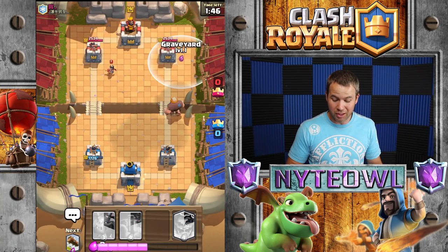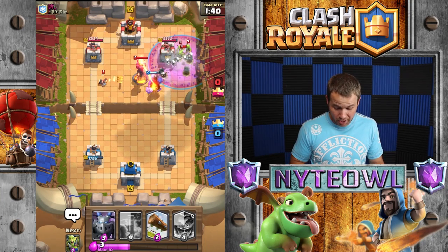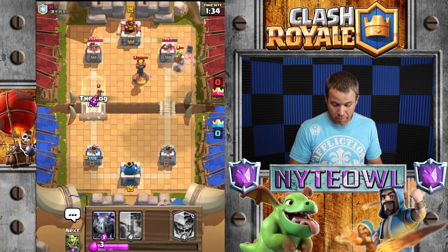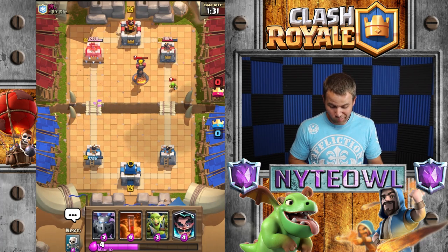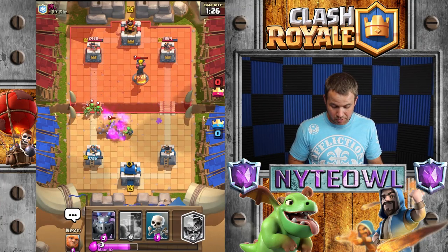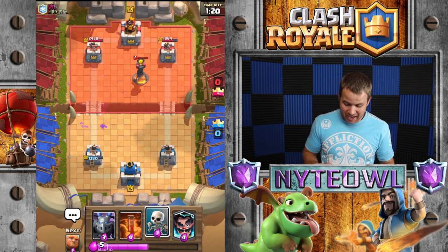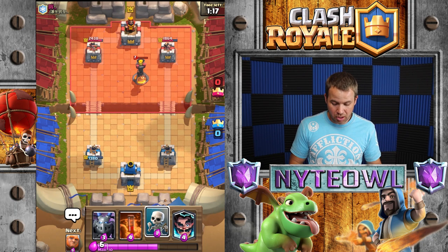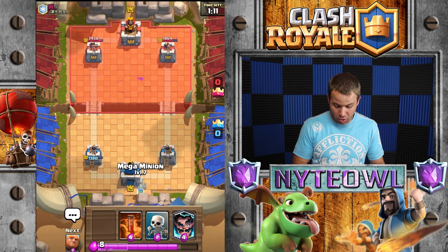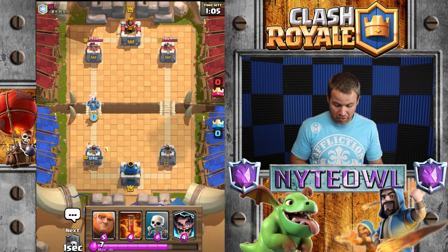The guy supposedly won almost 50 challenges in a row — pretty crazy. He used his goblin barrel right on my graveyard, so I'm going to use the log on his princess. We caught back up a little bit, but he keeps reading my moves. He knows exactly what I'm doing, and the princess is causing me a little bit of a fit.